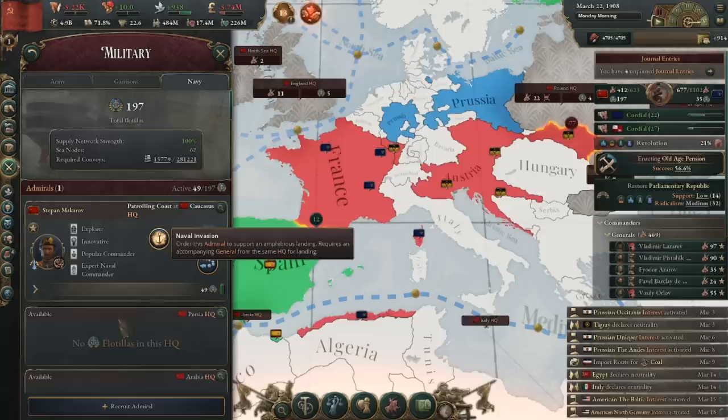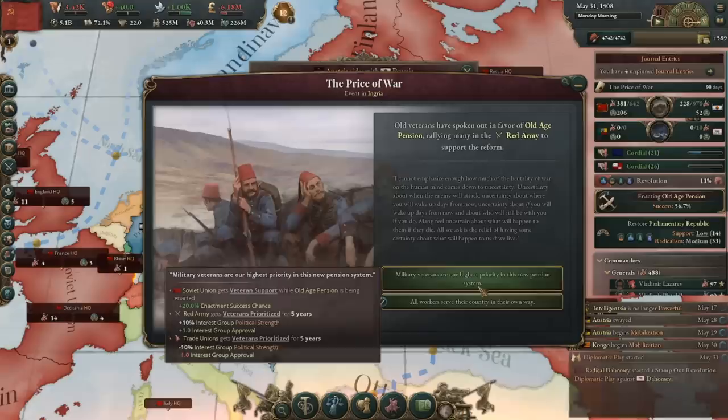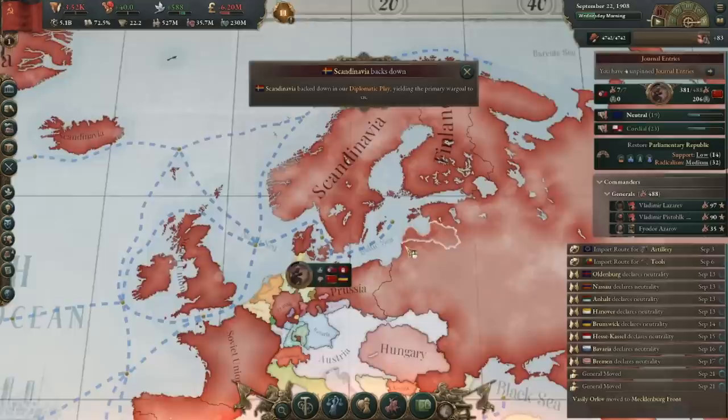In 1908, at 4.9 billion GDP, I'm going to annex France and hopefully jump over to 5 billion. France backed down, and I did in fact jump to 5 billion — nice. I wasn't quite done there though, and I decided to go after Prussia too, since they're like pretender Russia and I might as well puppet them. Think of this like a relentless push west or something.